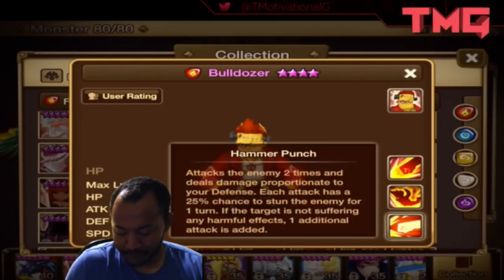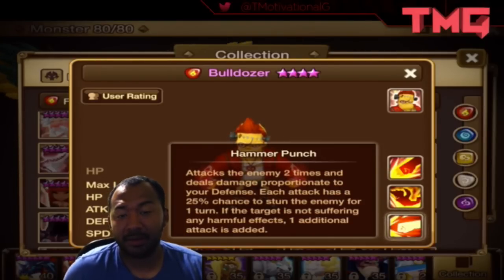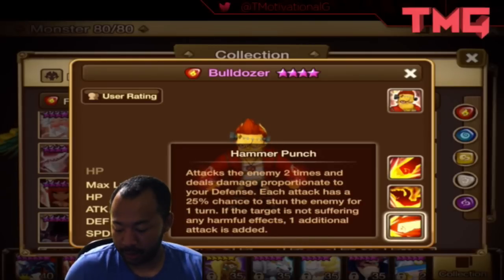Alright guys, so first skill: Hammer Punch. Attacks the enemy two times, deals damage proportionate to his defense. Each attack has a 25% chance to stun the enemy, and if the enemy is not suffering any harmful effects, one additional attack is added. It can still be effective on particular units that have defense break — you just won't get the extra attack. So it's still good, especially with the stun. Extra crowd control is pretty good.